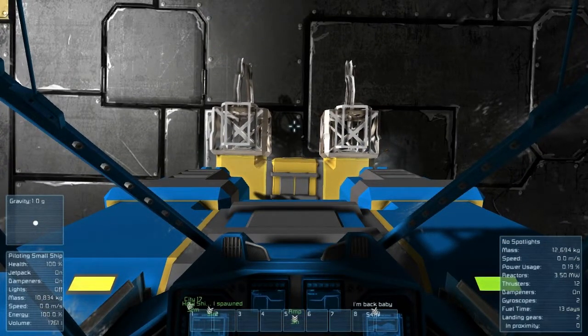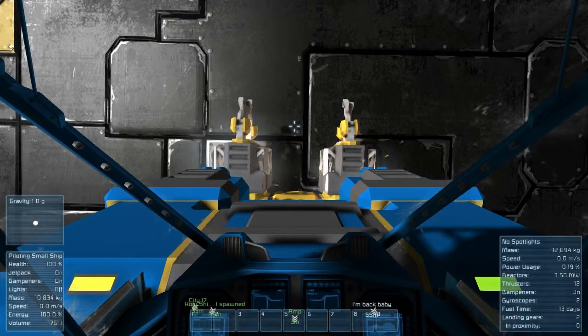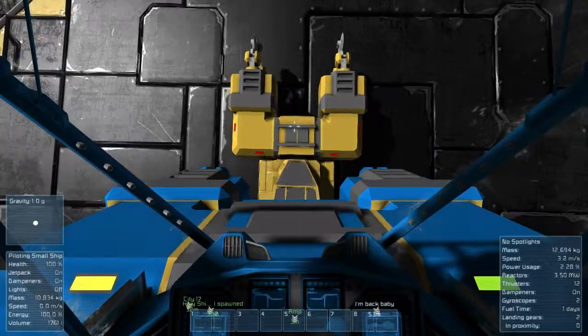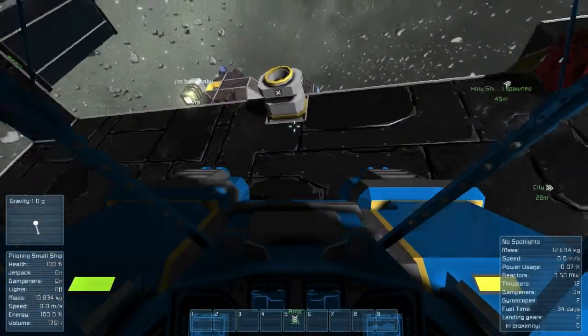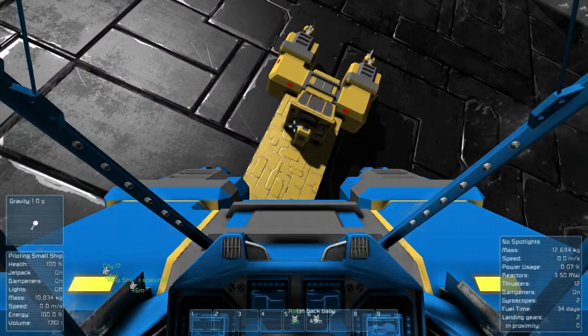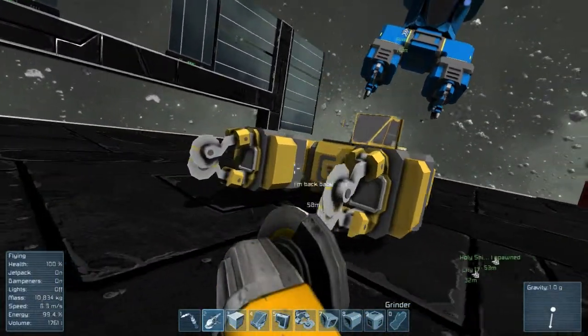I like the idea that these welders can attach to medium cargo containers and I can just start welding without having to worry about running back for inventory as often. But there are a couple of things I really wish the large welders would do. One, I wish it would tell me what I'm welding and what items I'm using and have — that way I know when it stops what specific thing I need, instead of hopping out of my cockpit, switching to my hand welder, and then going to see what part I need.